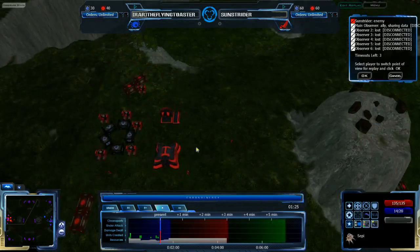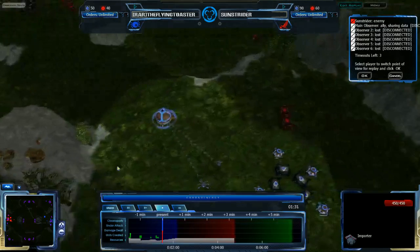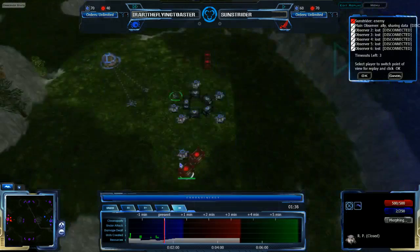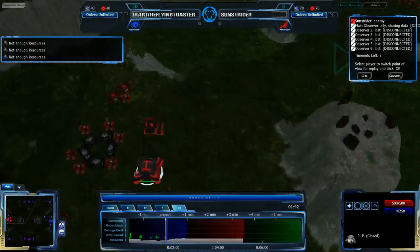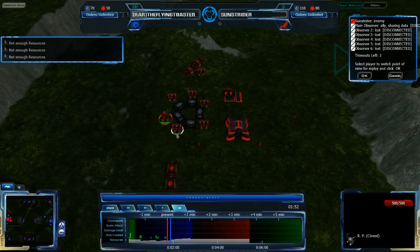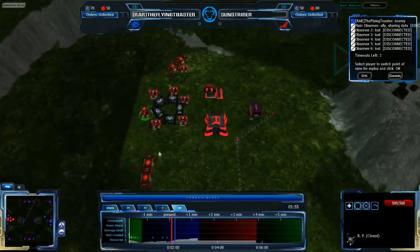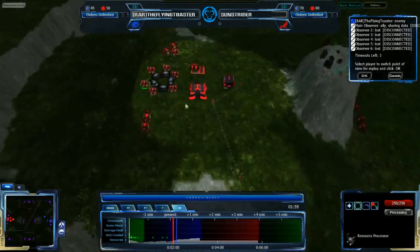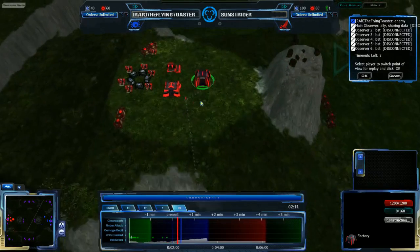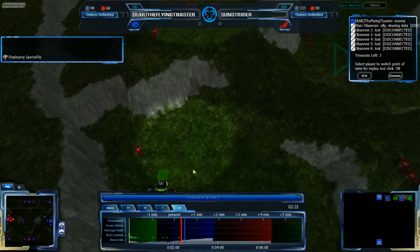Sunstrider is getting a bit of an advantage — he has his importer up as well, so Sunstrider will start getting reserves. Both players are focused on the present. We see 6LC and 1QP for Flying Toaster and Sunstrider alike. Sunstrider's strategy looks economic: he has one reserve, a Factory up, likely to get an ATHC very quickly, and is sending a Marine to the southwest corner to expand and build more resource processors.